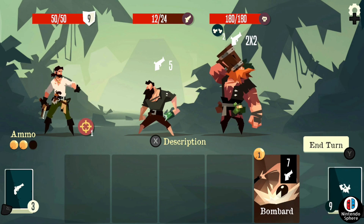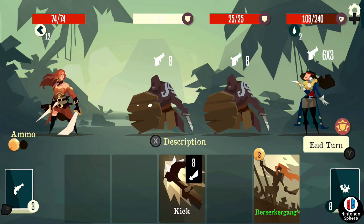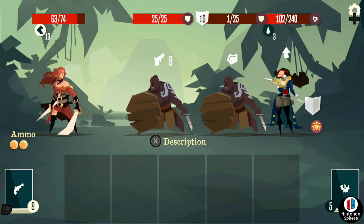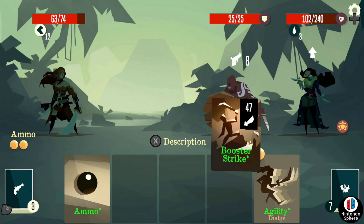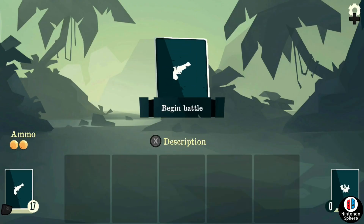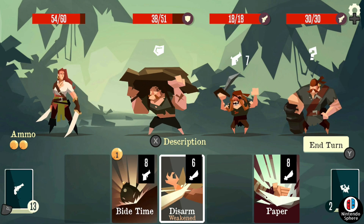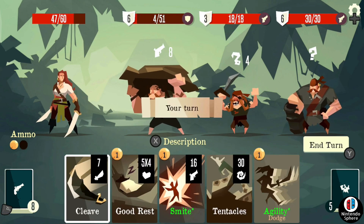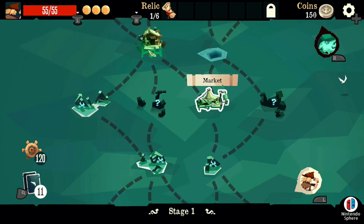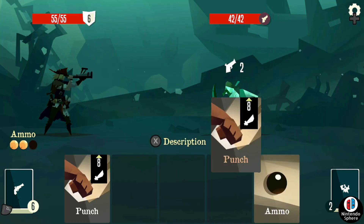Enemies are different as well — some hinder you with debuffs, others shield one another, and some focus on damage. In the later maps, enemies employ a wider variety of attacks and debuffs, and the difficulty really does skyrocket. Speaking of progression, you'll earn repute — a currency earned after finishing a run successfully or not. Characters are unlocked roughly every 500 to 1000 repute each, and card types for specific play styles are also unlocked as you stack up repute. Keep in mind you can't spend it; it simply signifies how much time you've spent playing and how far you've gotten.